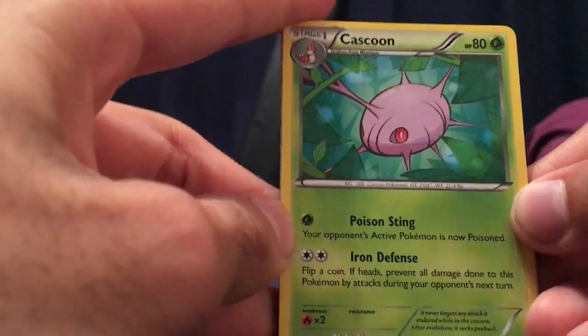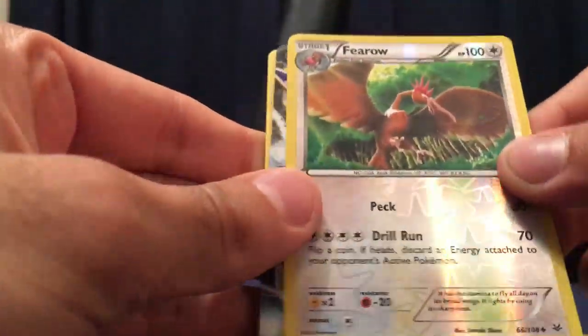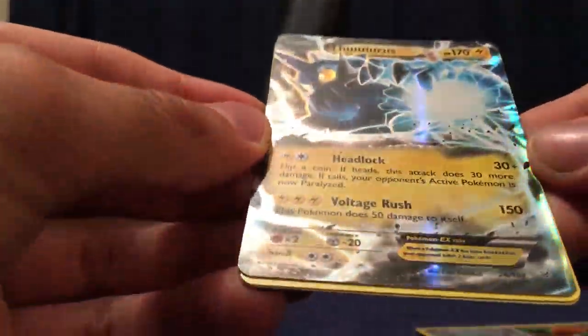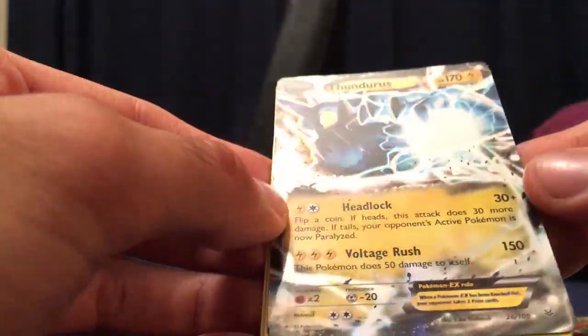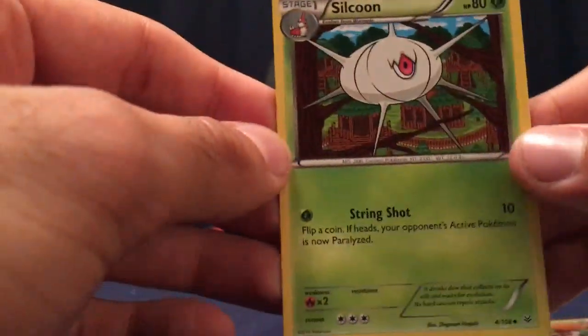And then for the final pack — here we go. I can see there's something amazing at the back. Cascoon, Meowth, Shuppet, Gligar — let's just get through this. Oh there we go — Thundurus EX! That's what we're looking for. Got a little shiny Fero as well, but yeah, full artwork Thundurus EX with special shiny effects — that's not bad. This has definitely tempted me toward an electric deck. I've got plenty of electric energy and a couple of electric Pokémon, but I'm really focusing on a fire deck at the moment. Pelpper and Ultra Ball — keep those to the side. And Silcoon, the evolution of Cascoon.